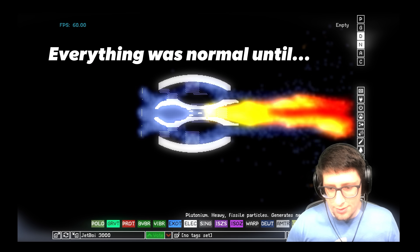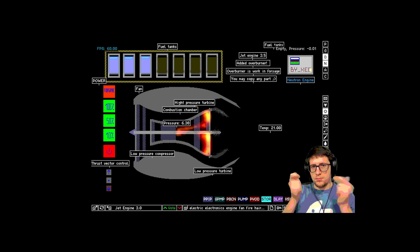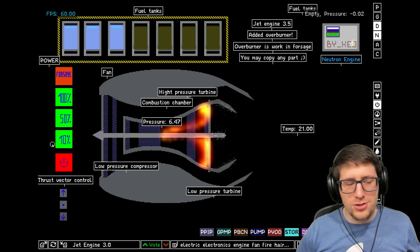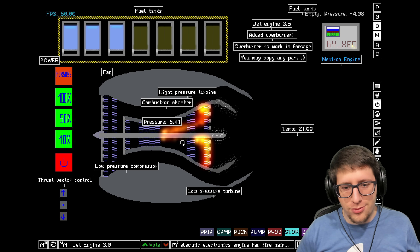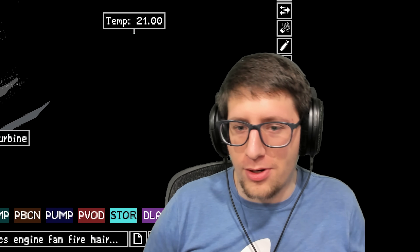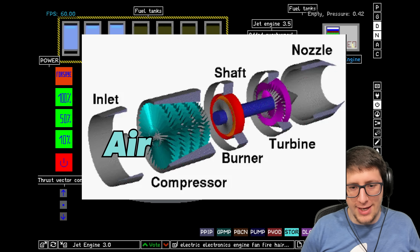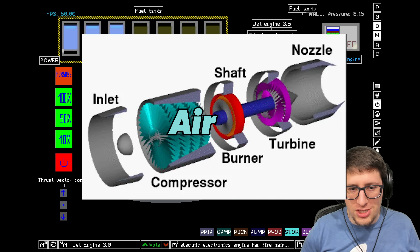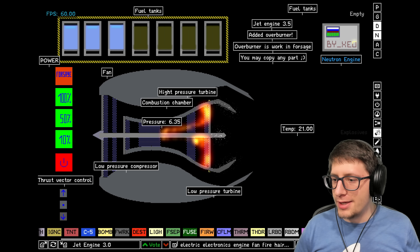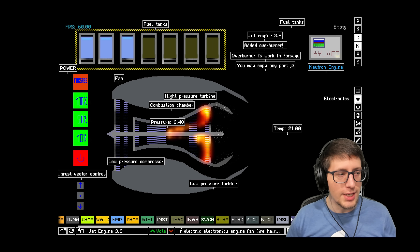What better way to clear it out than with a little bit of plutonium? Hello and welcome back everyone to the Powder Toy. It's been a while and we're here with a jet engine, because jet engines are cool. Did you know that in a jet engine, most of the air doesn't actually pass through the combustion chamber? We'll skip over the fun facts about jet engines and get straight into just throwing uranium and stuff into it.